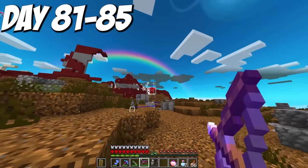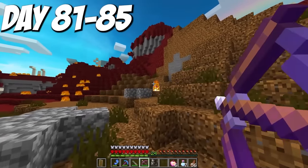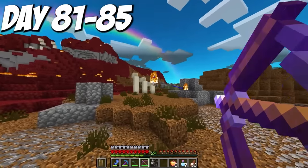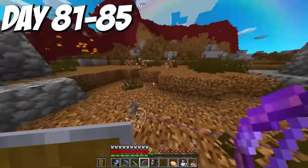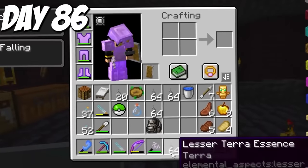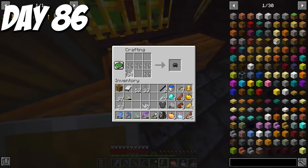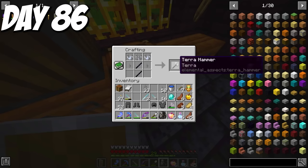It still took quite a long time to get all the essence I needed, and interestingly enough this is the first element where the hardest part was not the spirits — it was the flowers. After getting all the spirit drops I needed, I had to go find a whole other earth biome to get the essence. But by day 86, I had all of my Terra essence. I gathered more sand, smelted it to glass, and made all of my Terra gear — a full set of Terra armor, a Terra blowpipe and darts, and a Terra hammer. This armor gave Resistance and Haste 2 — the ultimate combat gear.